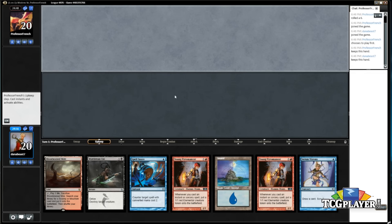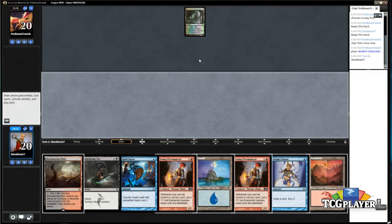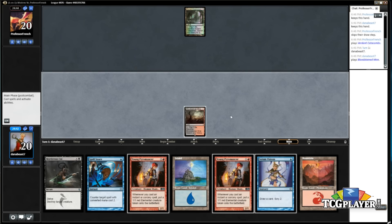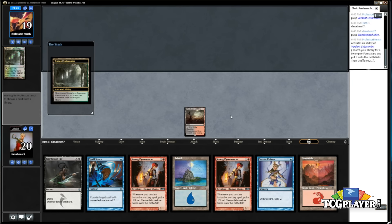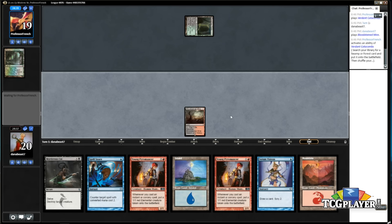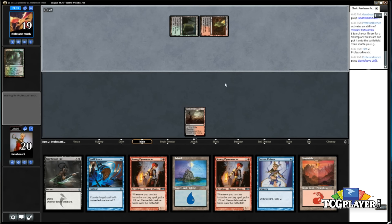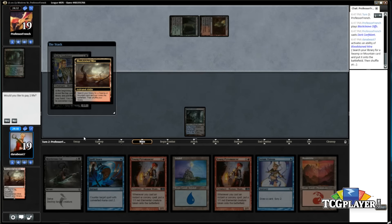Alright, here we are for round two against Professor French. Turn one: Verdant Catacombs. I could be facetious and play my Bloodstained Mire and pass, but I think it's better than just playing Island and passing. I want a blue-black land here anyway. My hand has two Pyromancers, so I really want to go Pyromancer and then on turn three Pyromancer plus Visions. I've shocked myself but I want a blue mana anyway — I want a second Island.